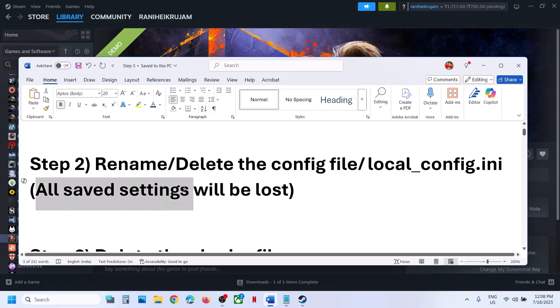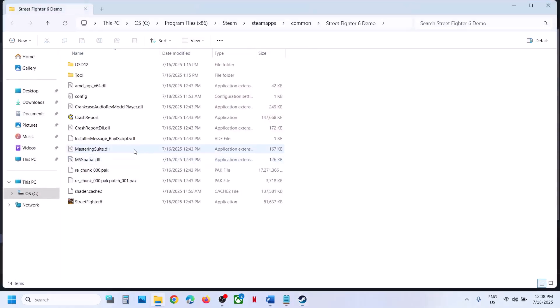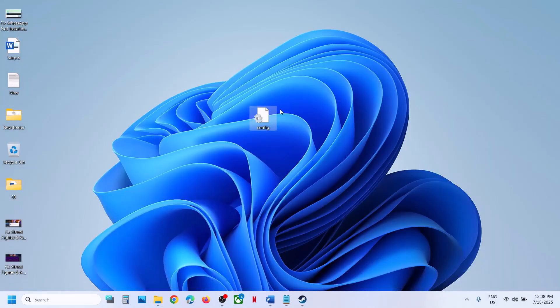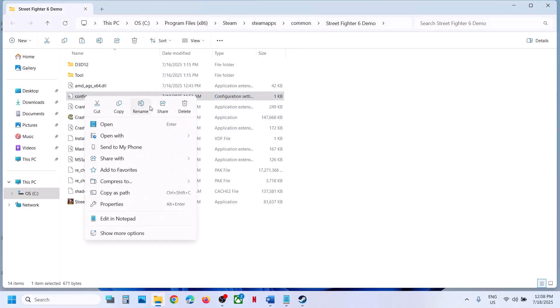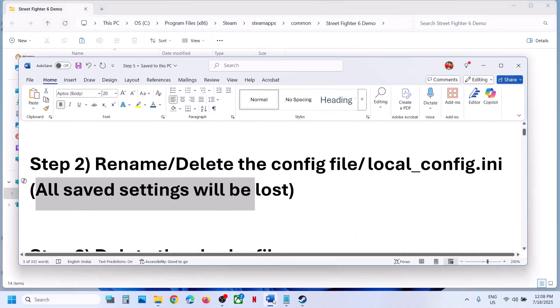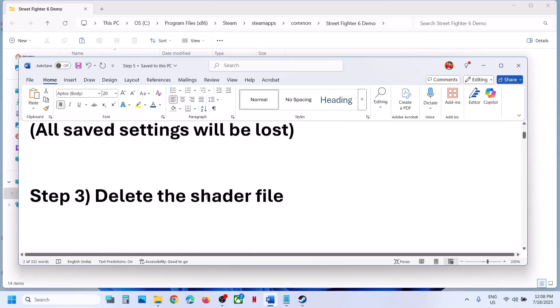When you rename or delete the config file, all saved settings will be lost. Make a right click on the game, select Manage, click on Browse Local Files. You will see the config folder — create a backup first by copying this folder and pasting it to the desktop. Then make a right click and rename it. Launch the game and check. You might see 'local config' or 'config' — whichever you see, just rename it and create a backup.